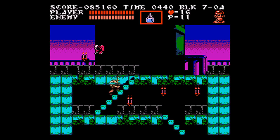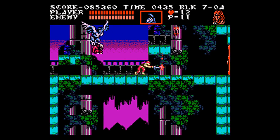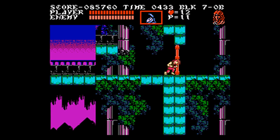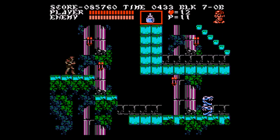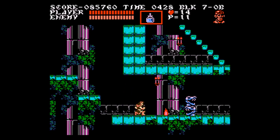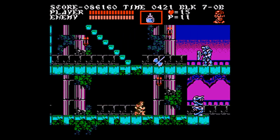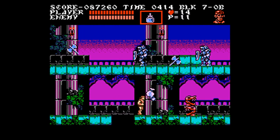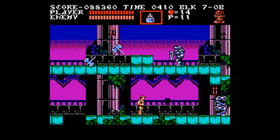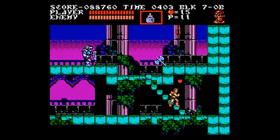Level seven is not nearly as big a problem as level six. There's an interesting thing you could do here with Grant — you can climb across the ceiling above to completely skip all these turrets, except for the last one which you pretty much have to kill to get up the final staircase safely. The reason I'm not doing it is because I want Grant to have the stopwatch, probably for level nine which I'll talk about when we get there.